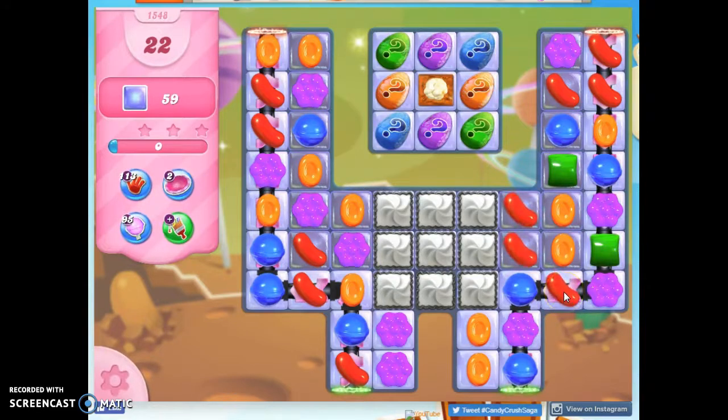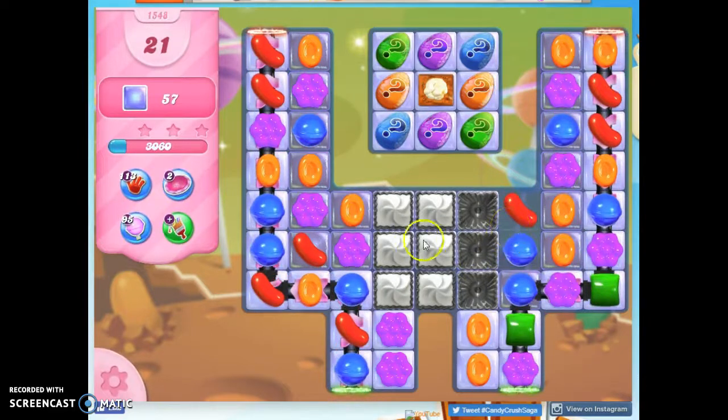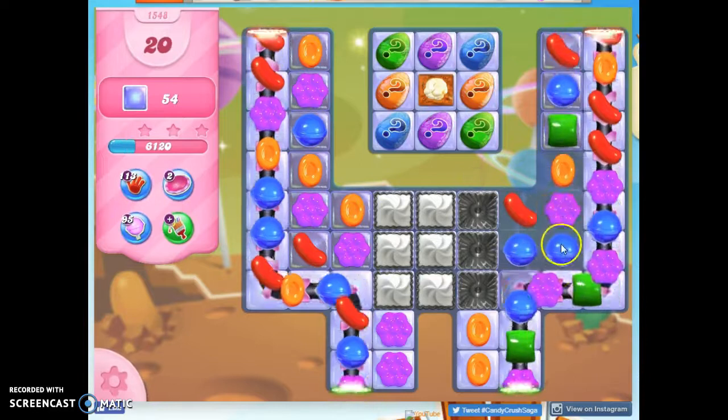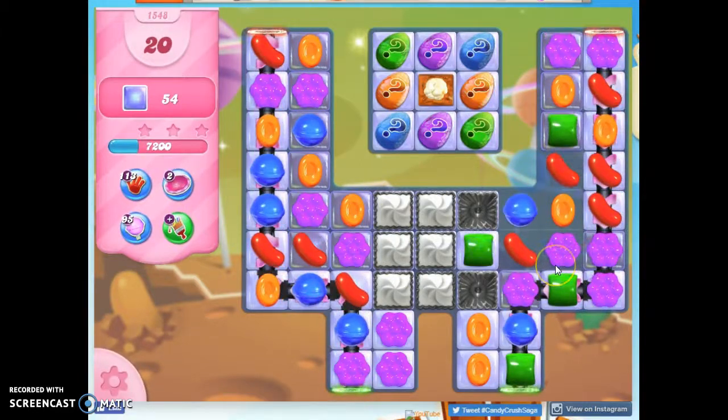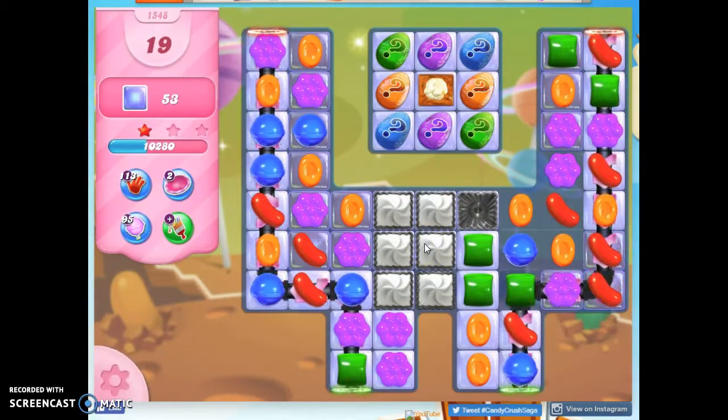Looks like I've got five colors on the board, but right now only two green down here, so that's a nice concentration. If I can get rid of the colors that aren't very prevalent, then I can try to make some things out of the colors that are more prevalent. And if I can take out frosting, then I've got more space to do all of that.